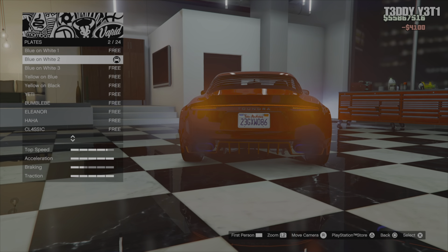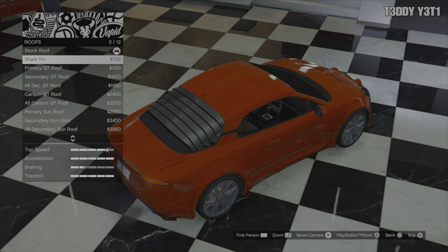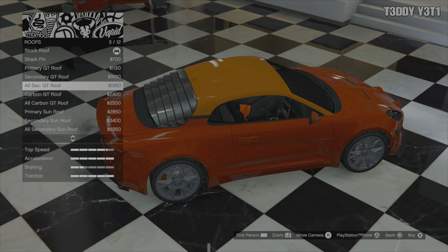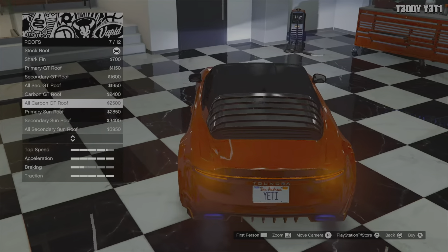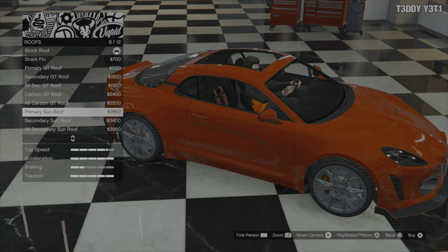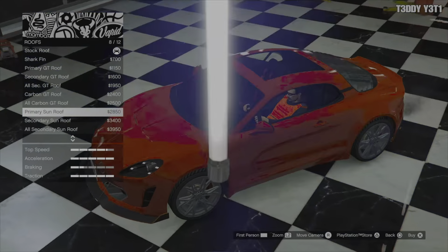Plate options — Yeti, sure. Respray, we'll come back to you. Roof options: you can do the shark fin. Primary, secondary — all secondary GT roof. Carbon — altered in carbon, so it takes out the top there. Interesting — you make it look like a convertible, but it's not. I don't think so, at least not for the sake of coupe or anything.